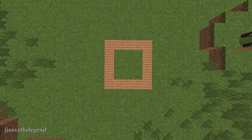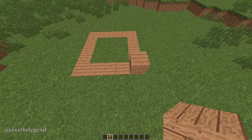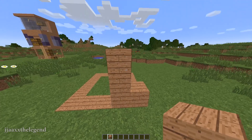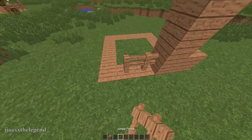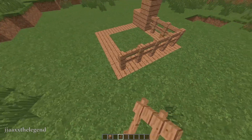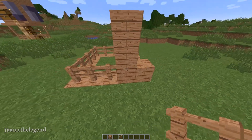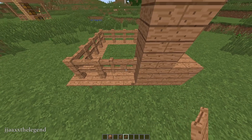Our first step is to create a 5x5 square in the middle of the ground using your wood planks. Next, you shall create an L shape, like this. Now place fences all the way around, like so. And break the fence closest to the L shape, and replace it with a fence gate.